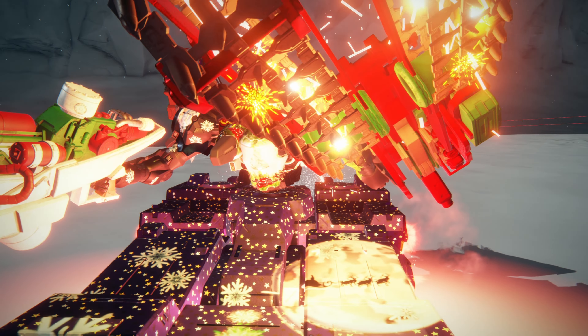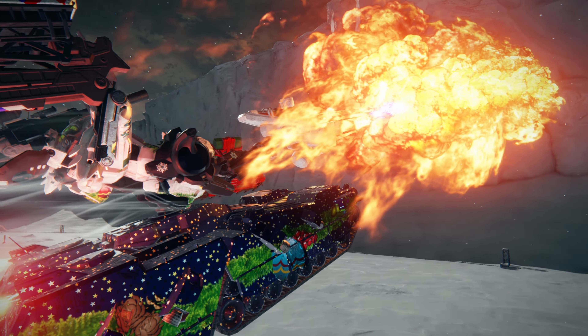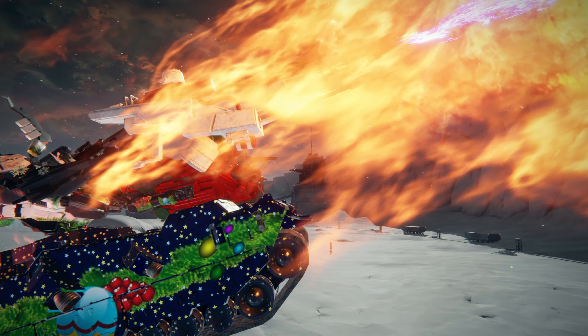The colors are vibrant, the emblems are clean, and the tank treads — oh my god, the tank treads — depicting a dark Christmas night. It paints snowflakes falling from the starry sky onto a tree, while Santa rides the sleigh illuminated by the moonlight.